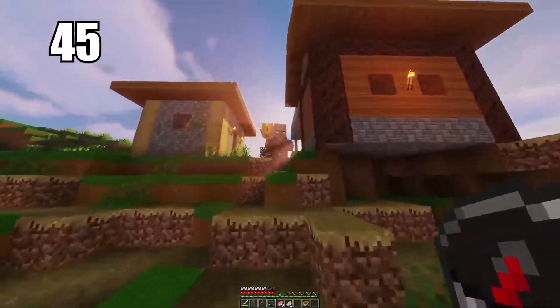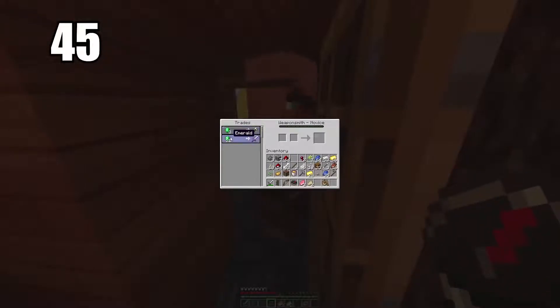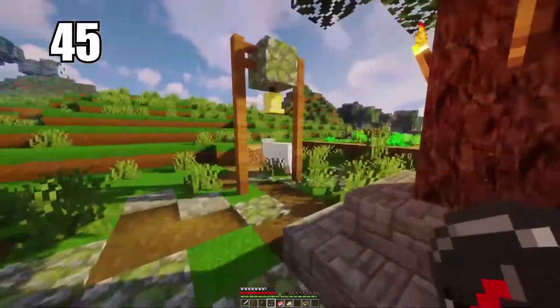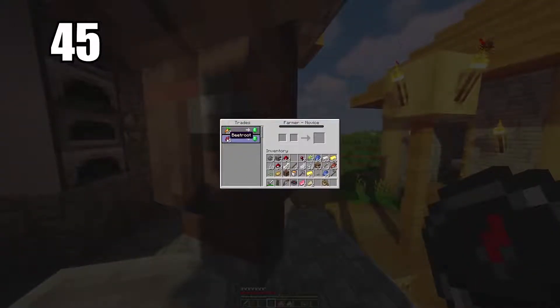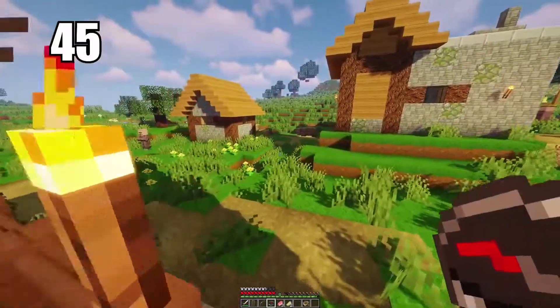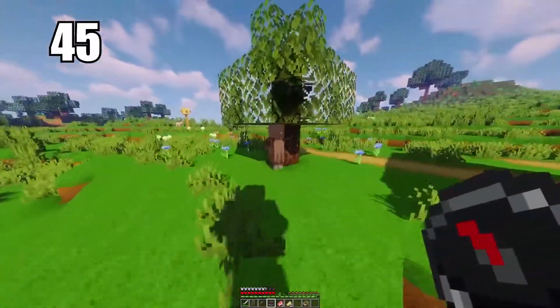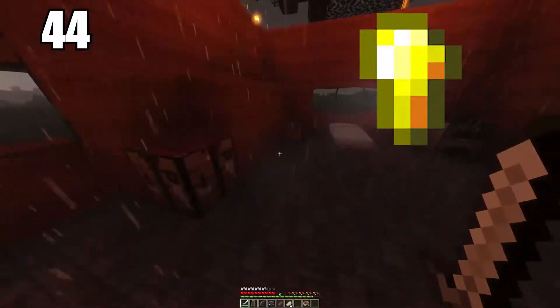Tip 45 is trading simple items to villagers to get emeralds. I don't recommend mining as your primary source of emeralds since you won't find many. Trade simple items like vegetables to get emeralds, then trade up with other villagers to eventually get diamonds or top-tier items. That's the best way to use excess items you don't want, since you can't make tools from emeralds and their best use is as currency with villagers.